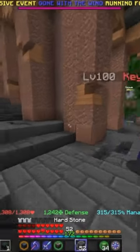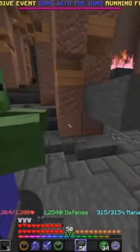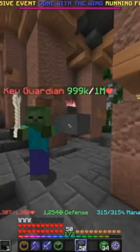This is a Key Guardian — this is what he looks like and what you can do. He has a million health. You can block him in and farm this guy, as you can see here, and just farm them.